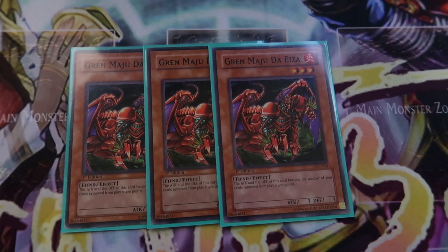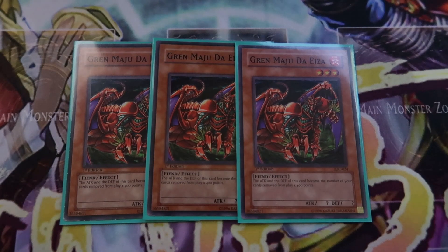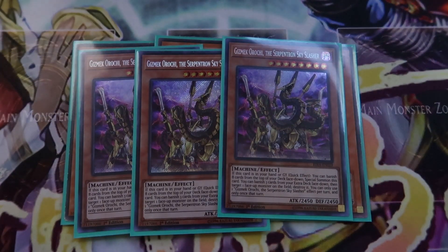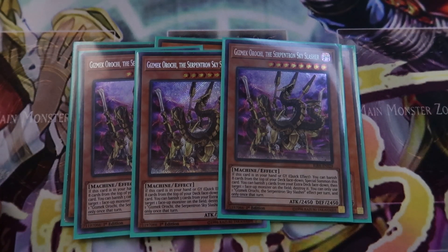If you don't know what Gren Maju does, he gains 400 attack for every card you have banished. What makes this deck super good post Rising Rampage is Gizmek Orochi the Serpentine Sky Slasher. This card has a quick effect that lets you special summon him from your hand or graveyard by banishing the top 8 cards of your deck, and once per turn you can banish 3 cards from your extra deck to destroy 1 face-up card. This fills your banish zone and gets Gren Maju huge — the biggest I had yesterday was 12,400 attack points, attacking right over for game.